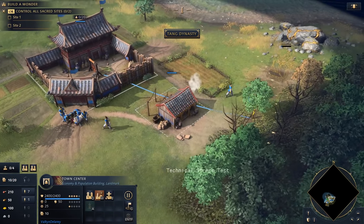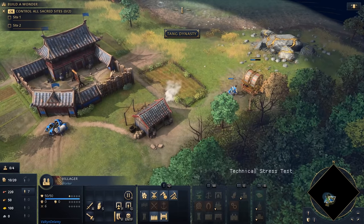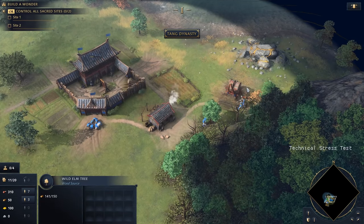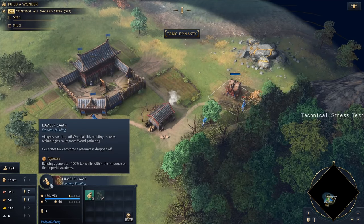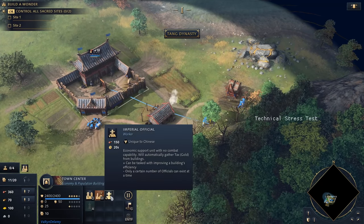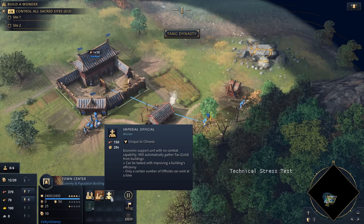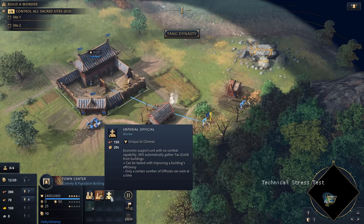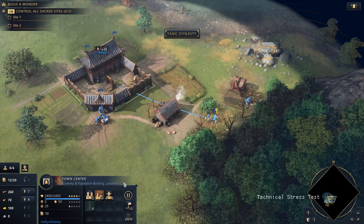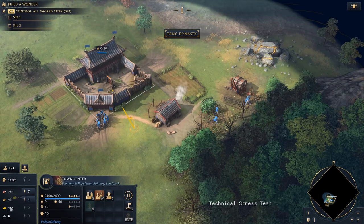We're placing a house and a lumber camp. Another speciality of the Chinese is they build their houses much faster than other civilizations. Also, every building generates money — for example, the lumber camp generates plus 100 tax while within the influence of the imperial academy. We also have the imperial official, unique to the Chinese: an economic support unit with no combat capability that automatically gathers tax from buildings and improves building efficiency. Once built, he goes to all buildings collecting tax and producing gold.